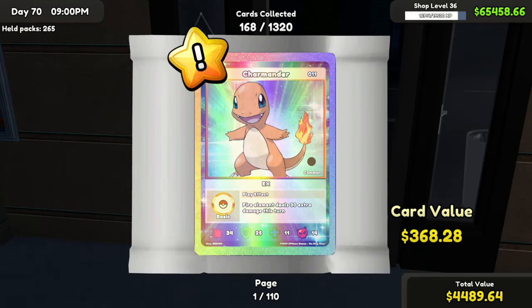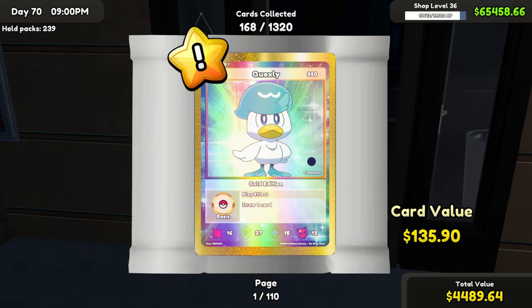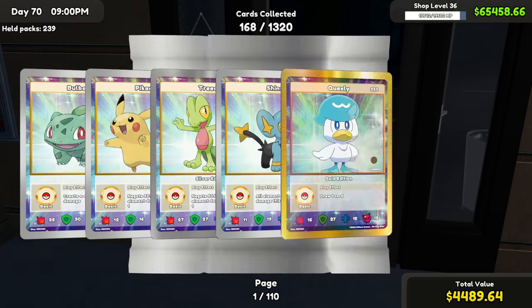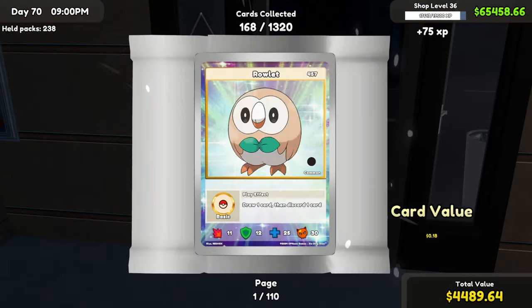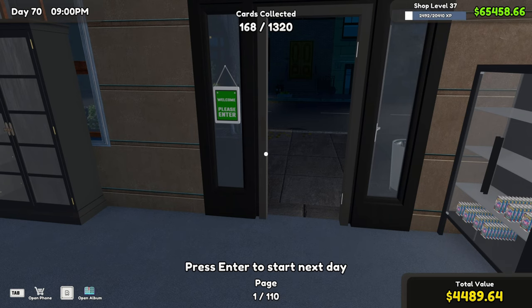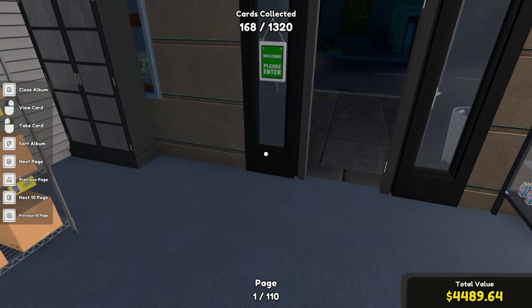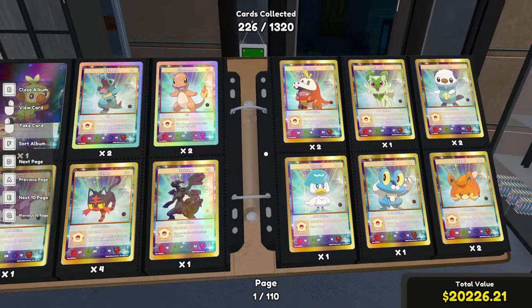Charmander EX foil — $36,828. After our first 1,000 packs, let's see what our binders looking like. Looking broken — there we go.